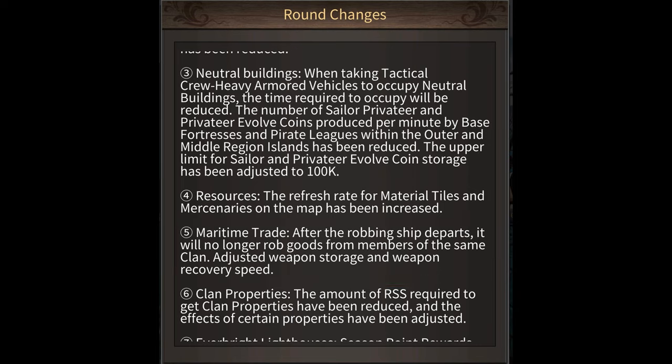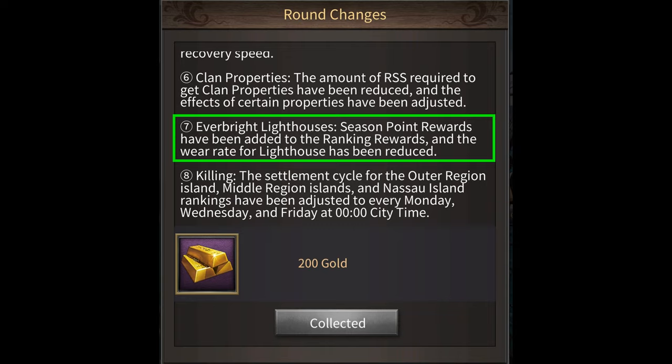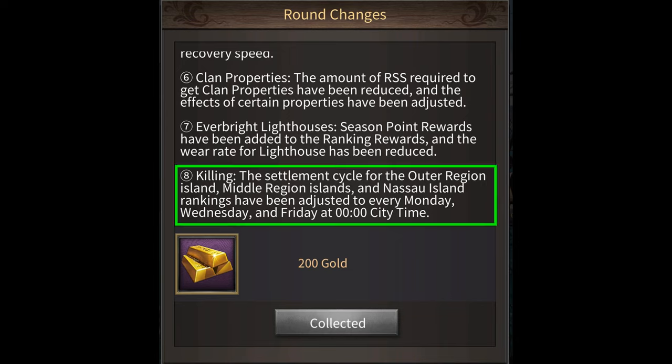For season 3 clan properties, they've reduced the amount of resources you need to max out clan properties. In the Everbright Lighthouse Event, you'll now get season points for getting a rank. And for daily island kill rankings, they've now changed that so the island kill rankings will reset every Monday, Wednesday, and Friday, instead of resetting every single day.